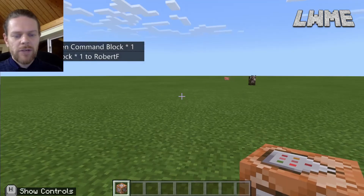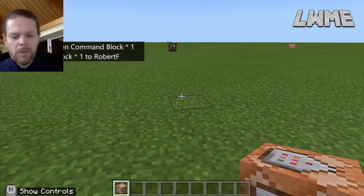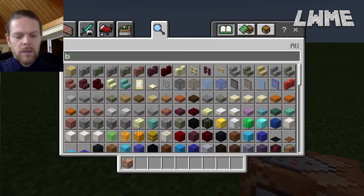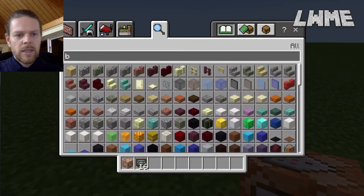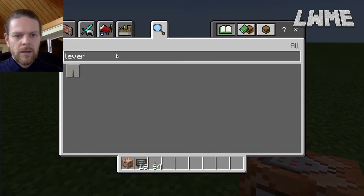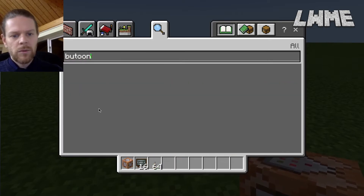As you can see in our inventory we now have a command block. I'm going to get a couple of other items for this tutorial - let's get a board so we can put some instructions on there, a lever, and also a button.